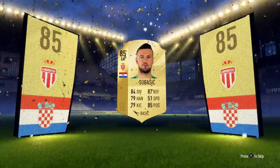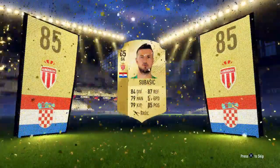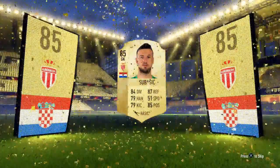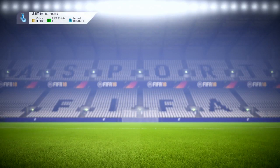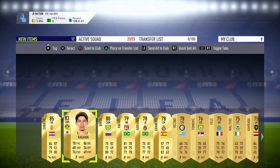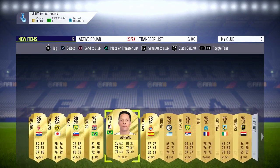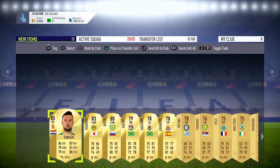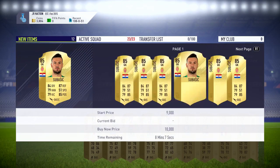We get Soldado — or whatever that guy's name is — he's 85 rated but he doesn't go for that much. We have a cheeky Martial — do we have a cheeky Jesus? Let's find out. We get Kagawa, so we get two of them! He goes for 20k? Seriously? Oh yeah, because of the SBCs that are out right now.